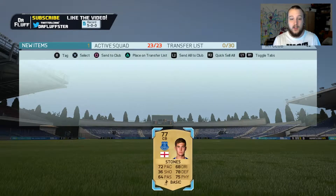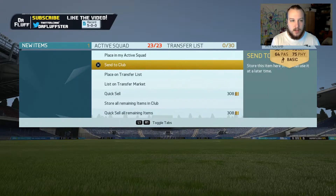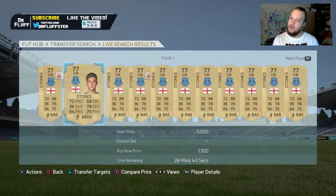I have gone and bought that perfect partner John Stones. He cost me £1,100 so in my opinion that is a pretty good deal. I will put them into the club and we will start our first game — we are doing draft today.